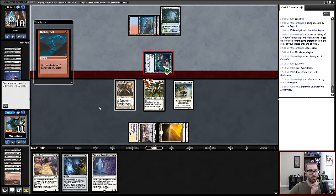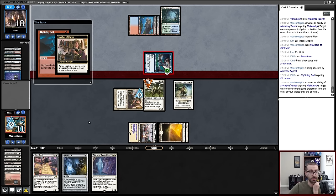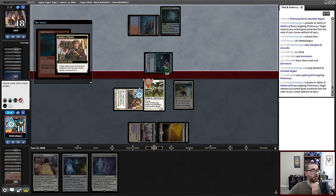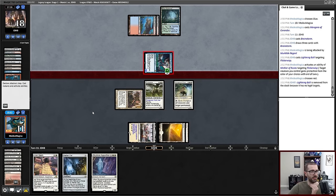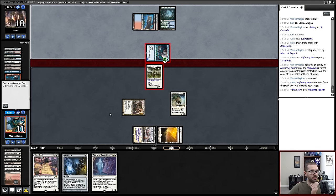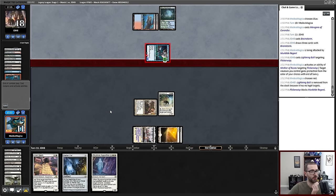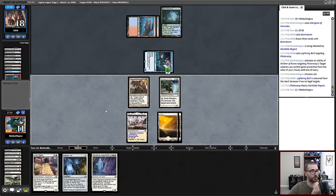Opponent wants to force Flicker Wisp out of play. This is slightly awkward. I'm going to target the Flicker Wisp, give it pro red, so the Lightning Bolt fizzles. I think I even just block the Murktide Regent and don't take eight here. I don't want to just be dead to another Lightning Bolt when I have a removal spell on board and really good tools for the matchup.